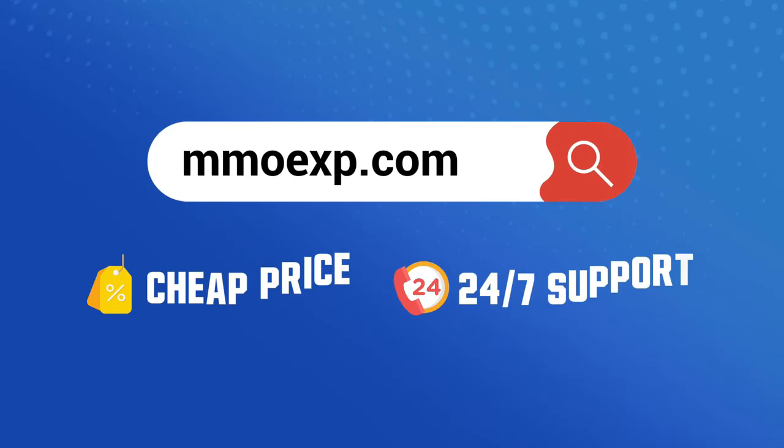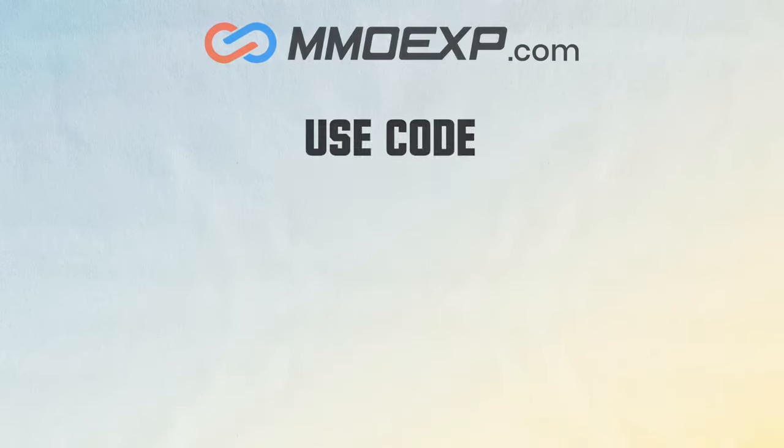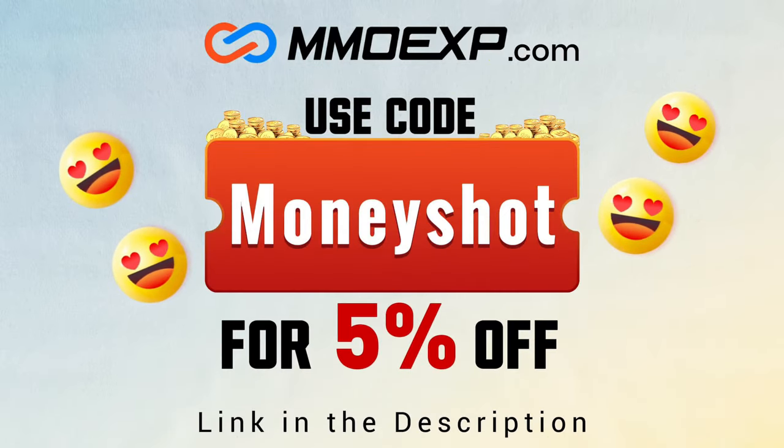If you guys are looking for fast, cheap, reliable coins for your college football 25 team, check out my coin sponsors at MMOXP and use discount code MONEYSHOT for 5% off your order. Link in the description below.